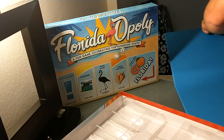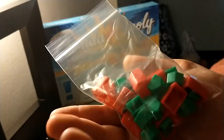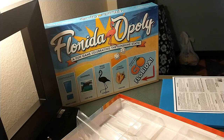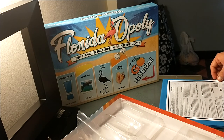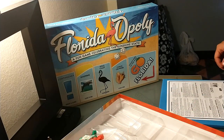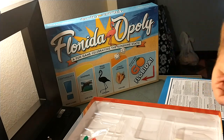Yeah — they hide the instructions inside the board. So people think it didn't come with instructions and then find it inside. So what are these pieces called? There's no detail, they're just straight plastic. Here are the cards — the beach houses and resorts. Oh that's cool, so that's beach houses and resorts.